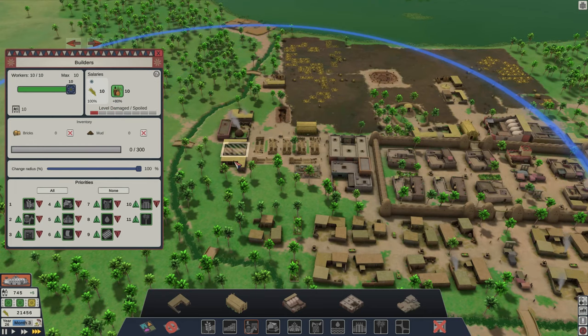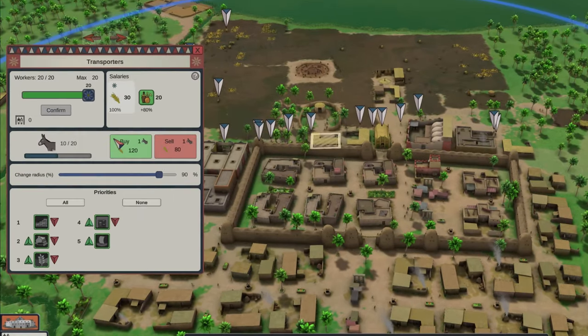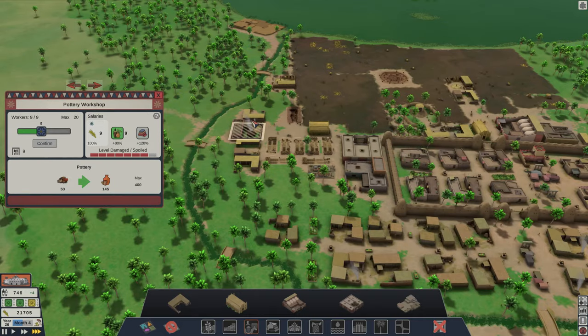Now back to the gameplay — the movement of goods and resources is done by the workers of those specific buildings. But there are also transporters which work from a specialized building where you can even buy donkeys.